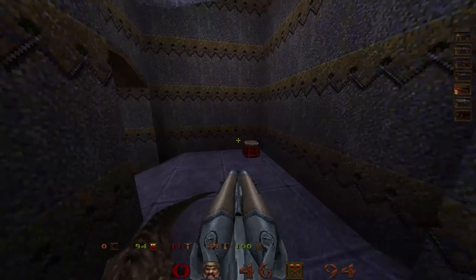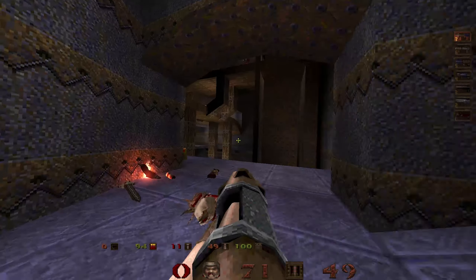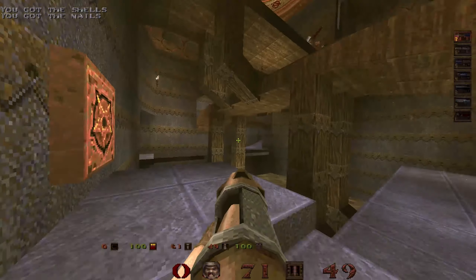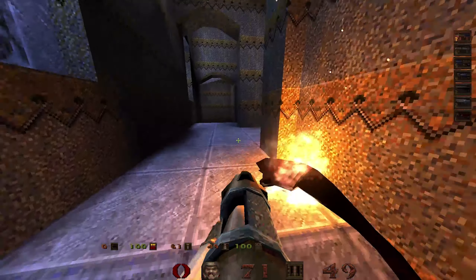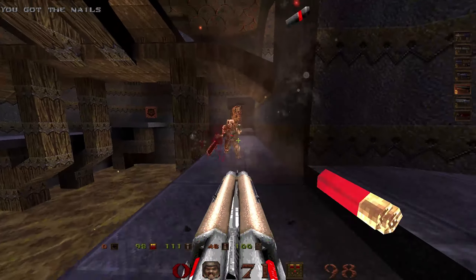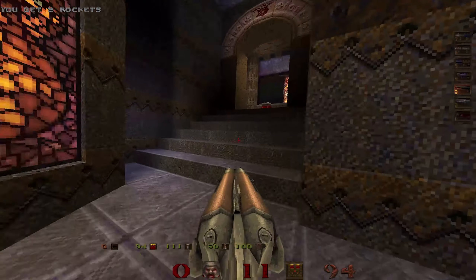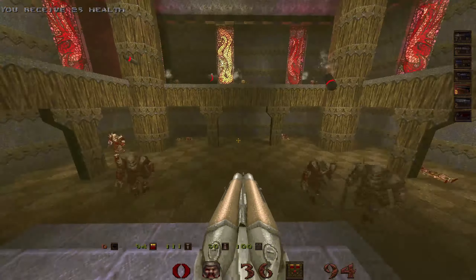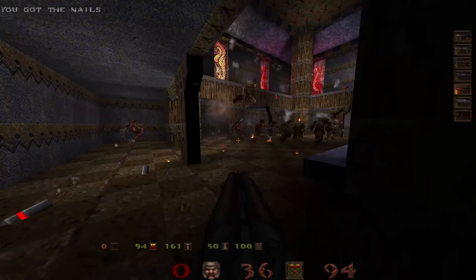So the most difficult part of this level is probably the vertical rooms, with all these bridges overlapping each other, and the ogres on top spamming grenades at you. That's probably gonna be your number one cause of death — eating too many grenades. I have 11 health. This is the most difficult room in this level. Let's see if I survive.